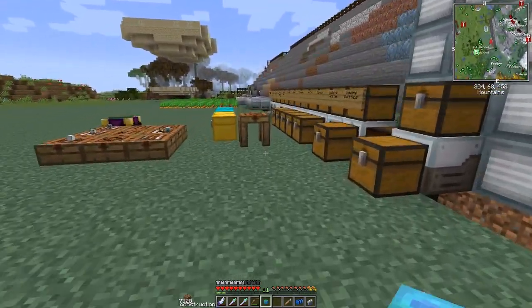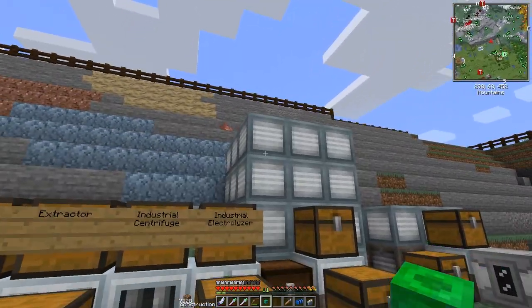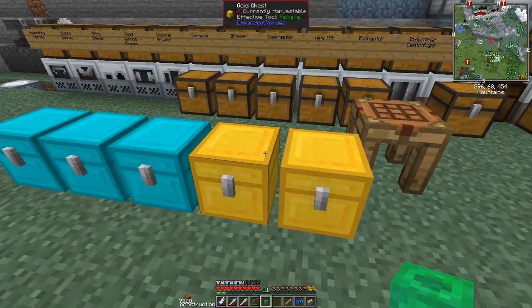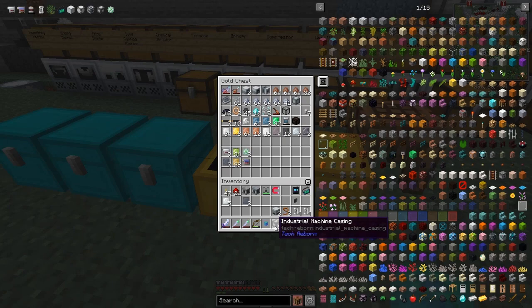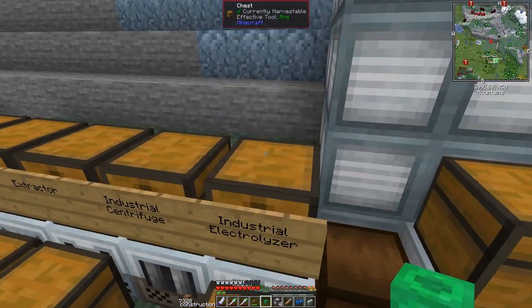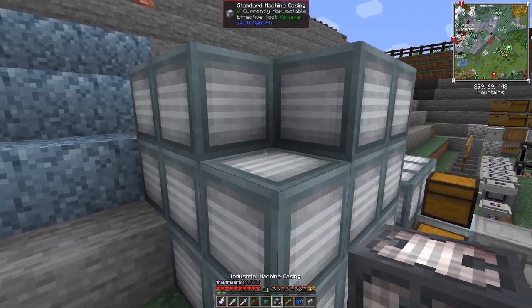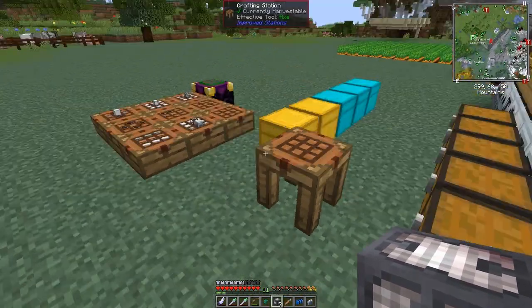Next thing — I want to upgrade the blast furnace. What you need to upgrade it are some industrial machine casings. These are very time-consuming and difficult to make, but let's have a look first. At the moment we've got 1,860 heat. If I break and replace one of these blocks, put in an industrial block, and look at it again, we've now got 1,915 heat. So you can replace these over time — you don't have to do them all in one go, which is great.